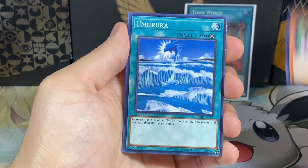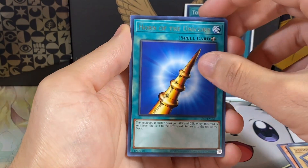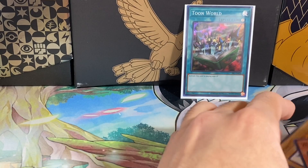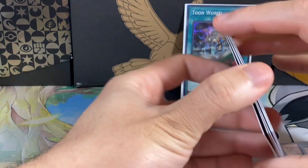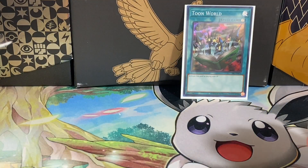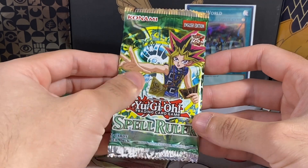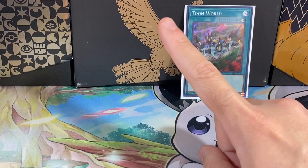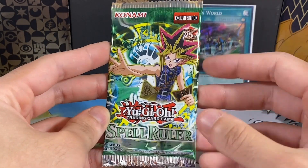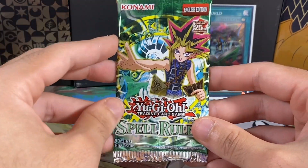We have a Penguin Knight, a Merry, a Strong Grotto, Horn of the Unicorn - that's a rare, I thought that was an Ultra for a second - another Griggle, Molten Destruction, Typhoon, and a Weather Report. Very good so far. I think I need a Steel Ogre Grotto for one of the sets - I forgot what it was though, I think it's L.O.B. My heat turned on in the background, it's gonna be kind of loud. It's gonna turn off very soon.